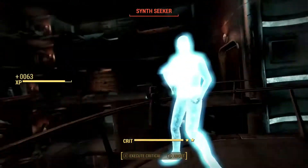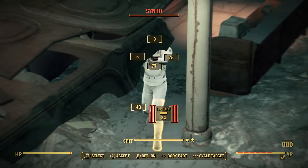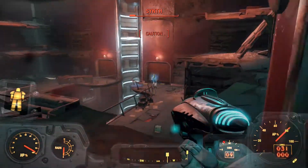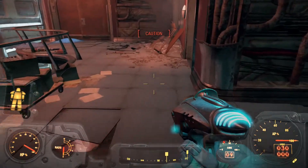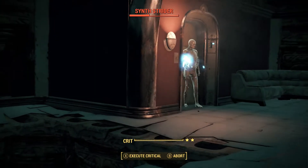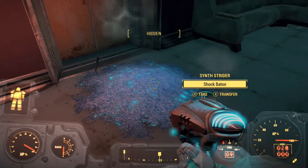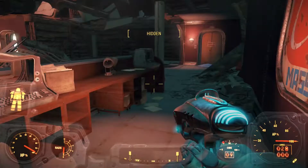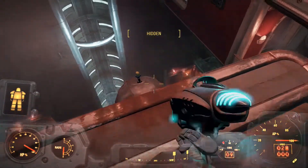If you go down the elevator, to get what we're going to collect in a minute you'd have to come back up. But we just want to drop down here so we can get it straight away. Another synth running through — wow! We did get one shot off on him. Let's have a quick look and see if they had anything good. Probably not going to collect too many fusion cells because I haven't got any weapons that need them. There's one hidden over here — I thought I could hear one, but that's where he was hiding. I'm surprised he didn't come at me when I jumped down.